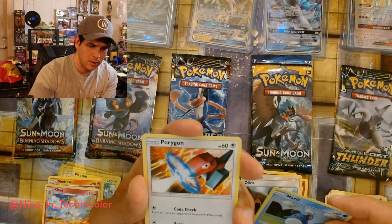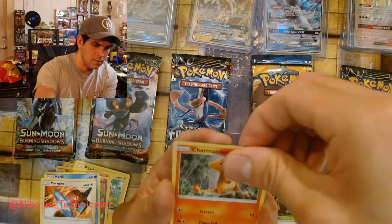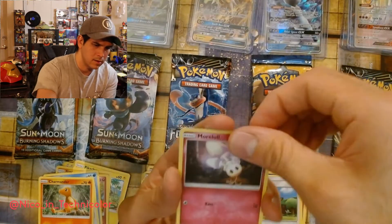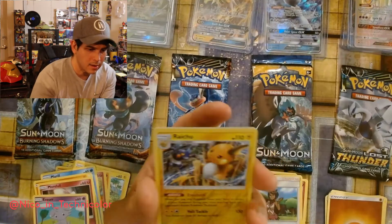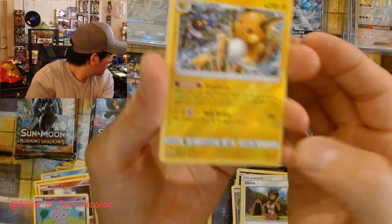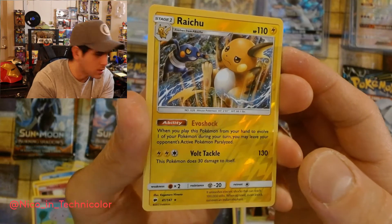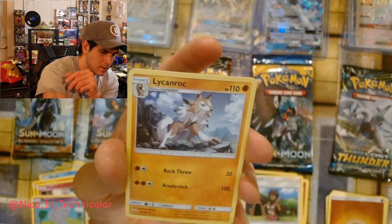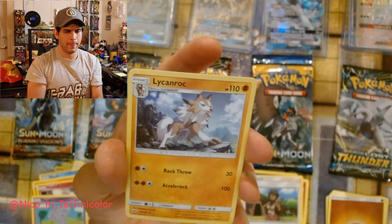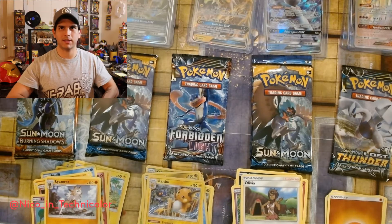I like Marill but I'm not really into that one. I guess I'll keep it — I don't know. That's a Porygon. A Charmander! Mallow and Lana. Nice — another Raichu. Reverse Raichu — nice. And Lycanroc. That's a pretty good card, like Lycanroc. Alright, Burning Shadows.